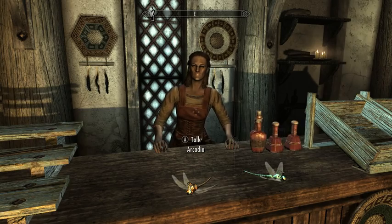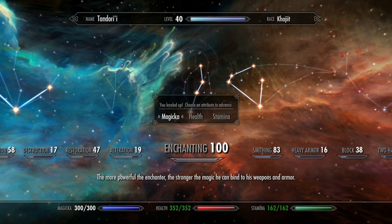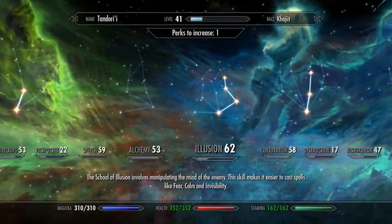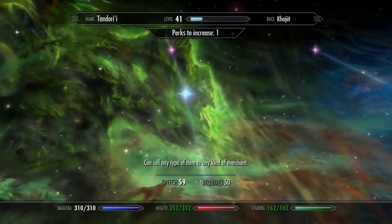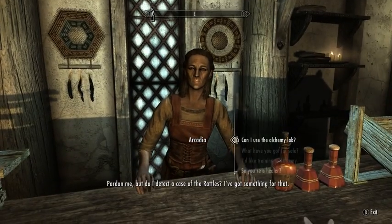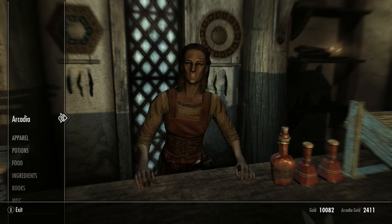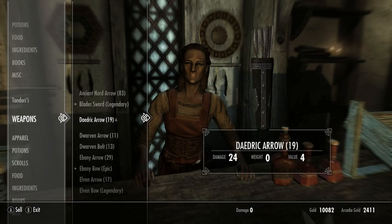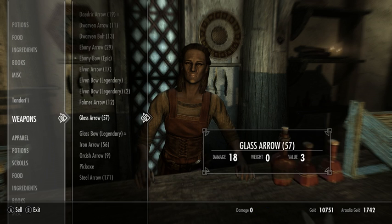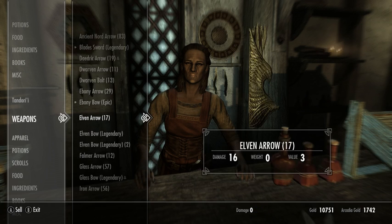Yeah, that worked okay. Let's see how we're doing on... oh, is it speech? This helps, because now I can sell her the gear. That gives us added flexibility in managing all of this.